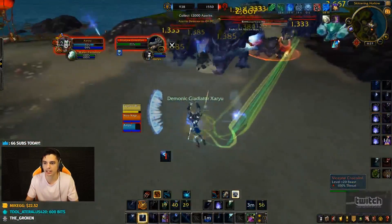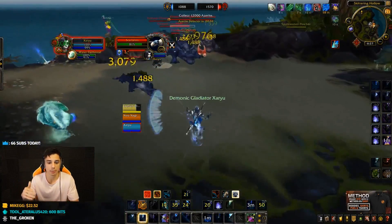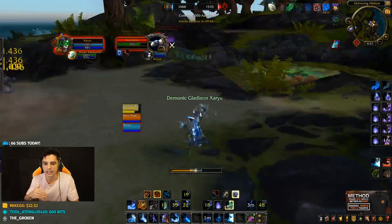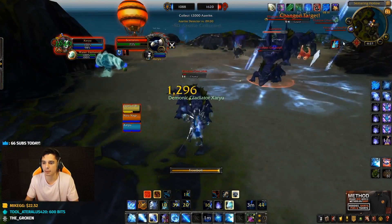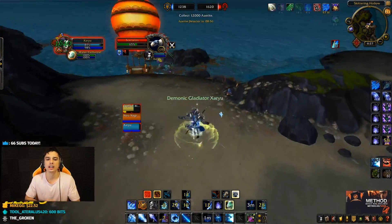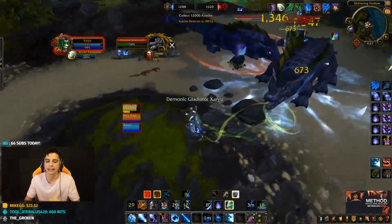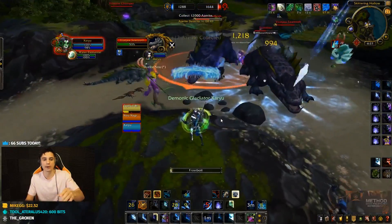The stacking debuff that you get right here — 26 Azerite, 27 Azerite — as that gets higher, that's essentially my bounty. So if the enemy kills me, they are going to get this number of Azerite. That was kind of the first thing that was a little confusing for me. I think if you kill someone, you should get a lot larger of a bounty.